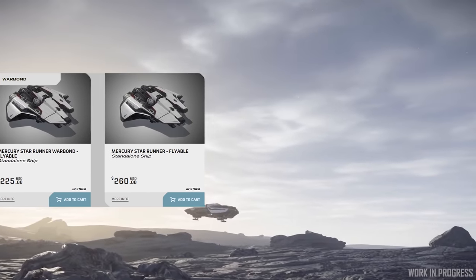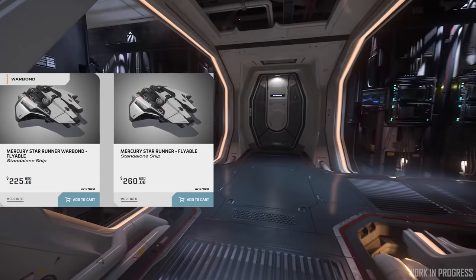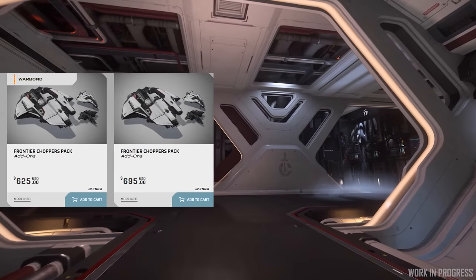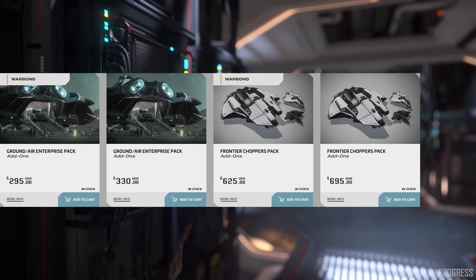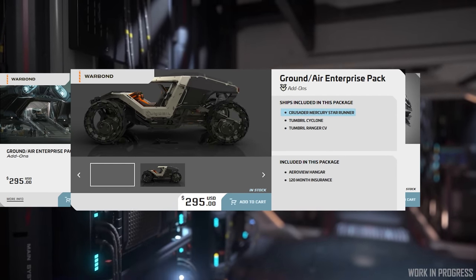As of today, the Star Runner is available for sale and upgrade on the Pledge Store for $225 Warbond and $260 standalone. It is available in the Ground Air Enterprise pack for $295 Warbond and $330 standalone. This pack comes with the Tumbral Cyclone and the Ranger CV.